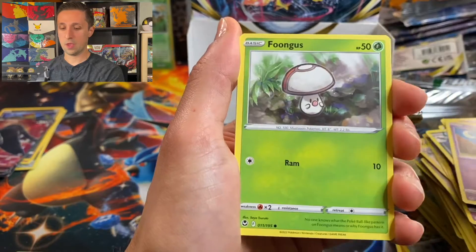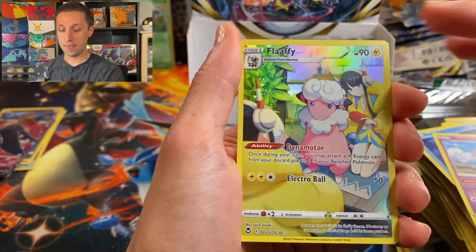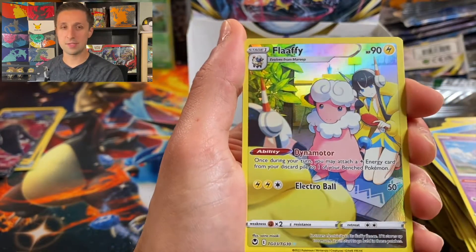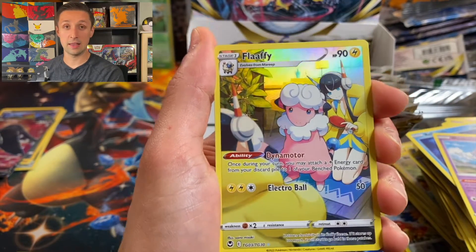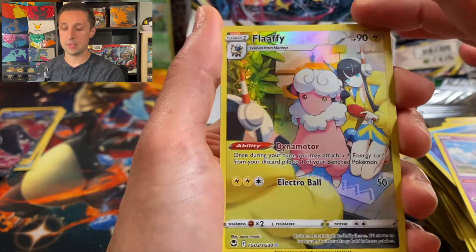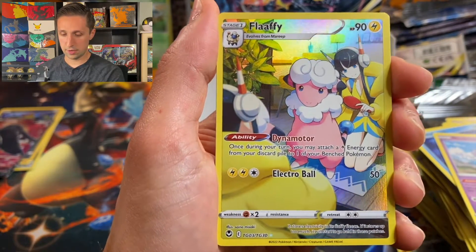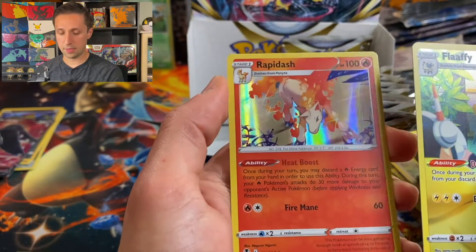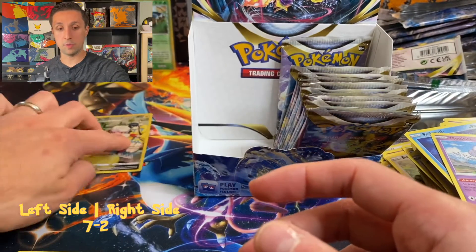And there we go — a full art Trainer Gallery card, Flaaffy. Flaaffy is an awesome card for the game. It has an amazing ability that takes a Lightning Energy from your discard pile and puts it onto one of your Pokemon on the bench. Really great. And this is really cool artwork — just chilling with its trainer. Rapidash. We actually did double up on the Holographic Rapidash, but still a cool card. So we've got two hits on this side.